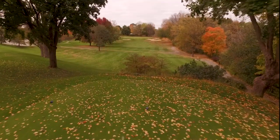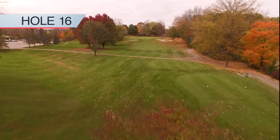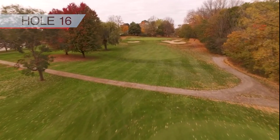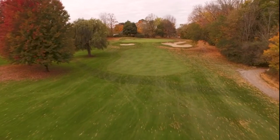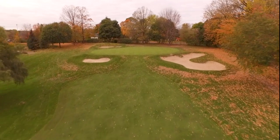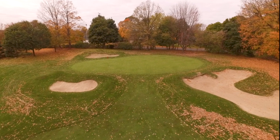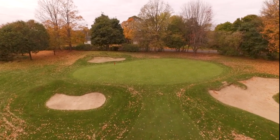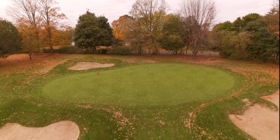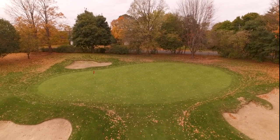An uphill par three to a long but narrow green awaits you on number 16. Perhaps the most difficult par three on the course, there are absolutely no easy pin placements, and the hole is well guarded by slopes, surrounded by bunkers, and runs off sharply in both directions if you miss it right or left. Take an extra club to account for the wind and the hill. Hit it easy and play for the middle of the green. Trust me, it's your best bet to walk out of here with a three, which is definitely a good score on this difficult hole.